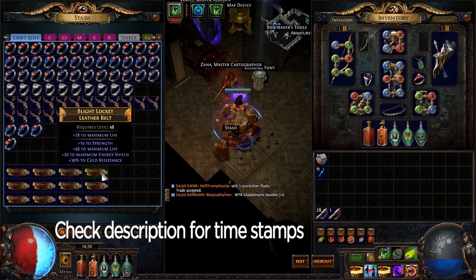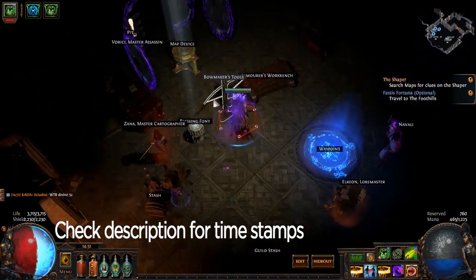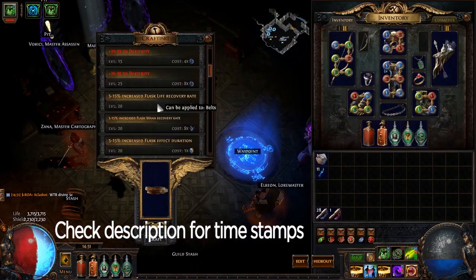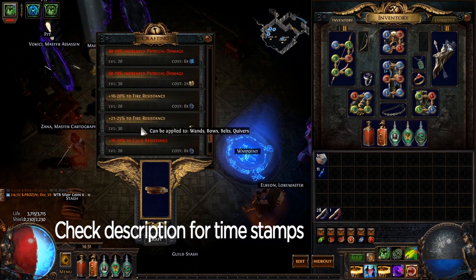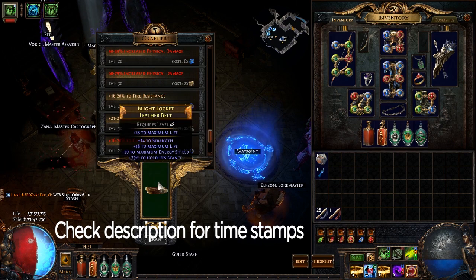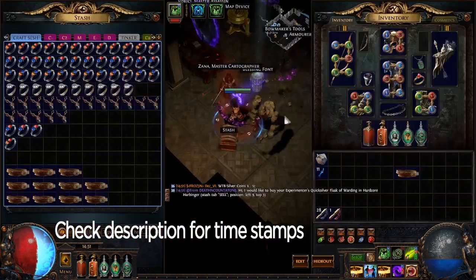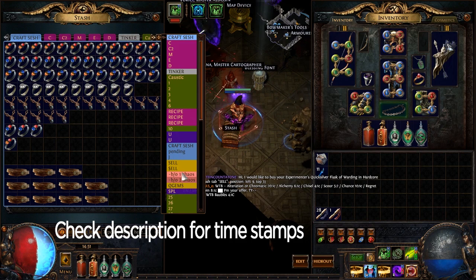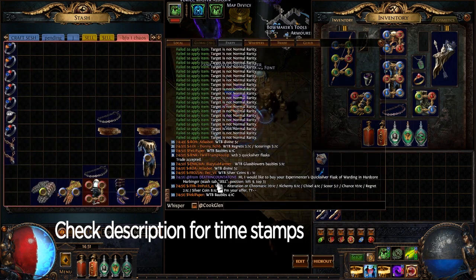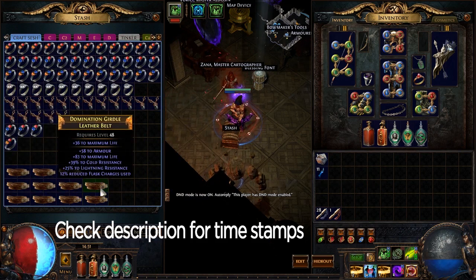This one has a decent amount of life on it, but only because of its implicit, and it has a prefix and a suffix open — you can tell because you can throw it in the crafting bench. You can get elemental damage on there, which is a prefix, and another resist which is the suffix. It's pretty easy to spot — this is four properties. Since it has a decent cold roll on it, we'll throw it in our 1c tab and someone will probably buy it pretty soon.